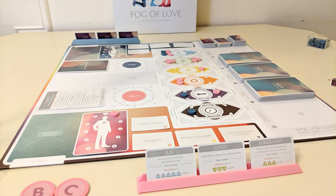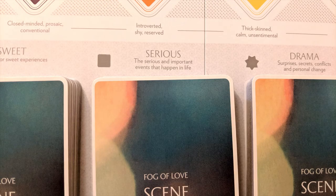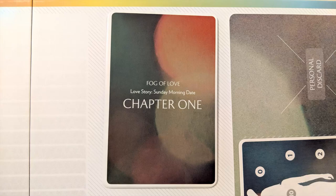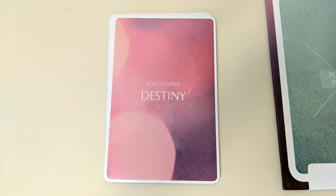Once characters are established, players can make up names, decide how their characters met, and finally start the game, drawing five scene cards apiece. There are three different types of scene cards: sweet, serious, and drama. The love story card in play will tell you which to draw at the start of the game, along with any other special rules. The first card played will be the Chapter 1 card — follow its instructions, then players take turns back and forth. You'll also each have a hand of identical Destiny cards, which we'll get to later.